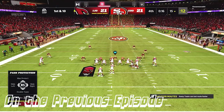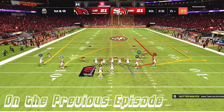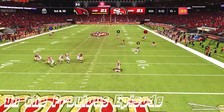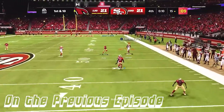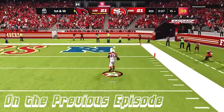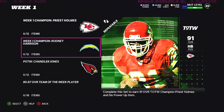On the previous episode, we audible Devin Hester to a crossing route and look at the crossing route in the deep right wheel. He leaves the cover 2 in the deep right and Calvin Johnson finds the end zone. What is up YouTube? Welcome back to the channel, episode 35 of the No Money Spent. This is gonna be a busy one.